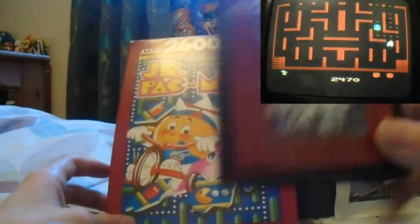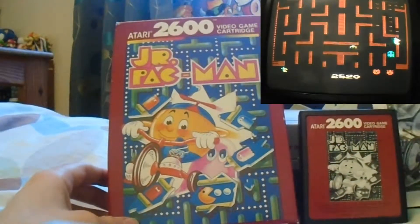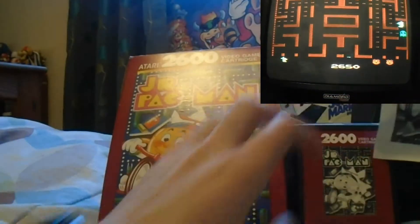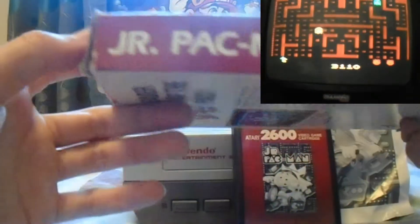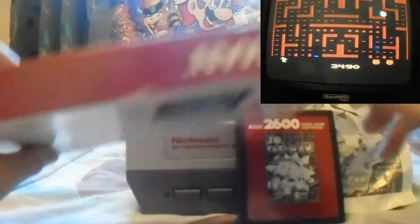The same artwork is in black and white on the cartridge, and in black and white on the manual as well, which is in pretty poor condition. Taking a look at the side — Junior Pac-Man — what you'd expect on both sides.